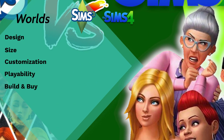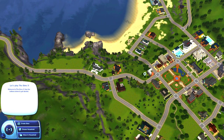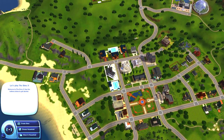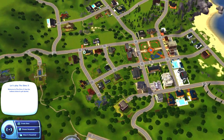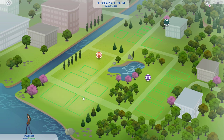I've broken the worlds section down into five parts: design, size, customization, playability, and build and buy. Starting with design: in the Sims 3 base game you start off with one world, Sunset Valley, plus the DLC world of Riverview. The design is pretty much in line with the aesthetics of the Sims and Sims 2 — a bird's-eye view of the map with the ability to move around.